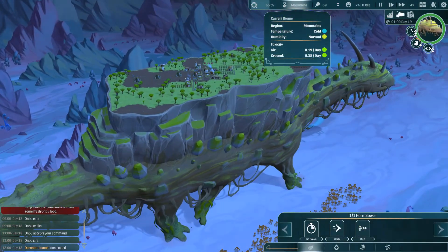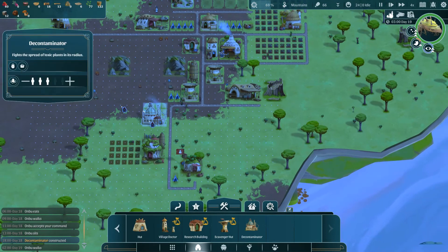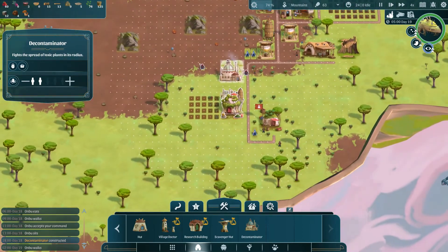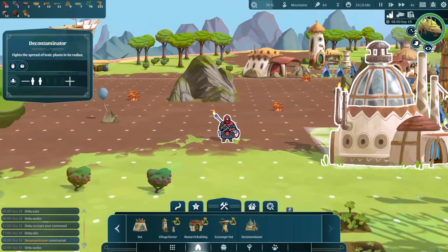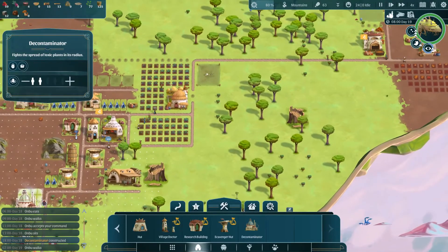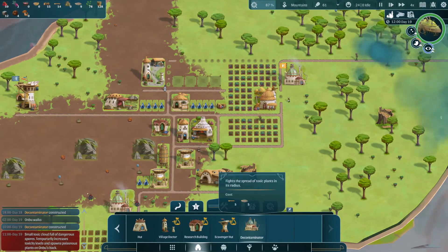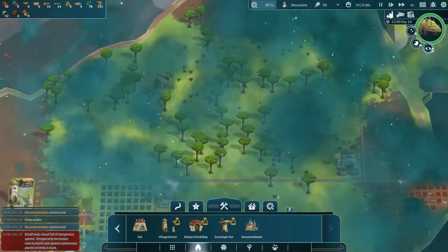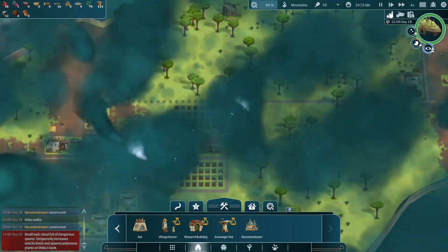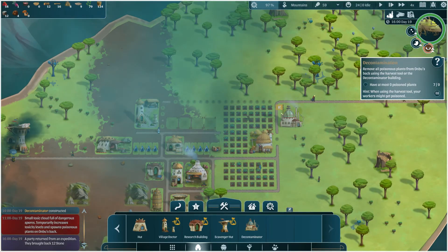Let's reduce the workers by one. I'm definitely getting Nausicaa Valley of the Wind vibes here — very nice. That should help there. Remove all poisonous plants for the Onbu by using the harvest tool or the decontaminator building. Yep, not good — not good at all.